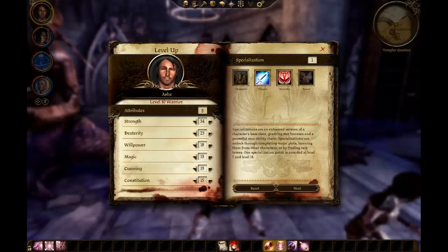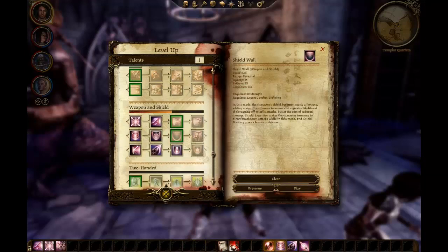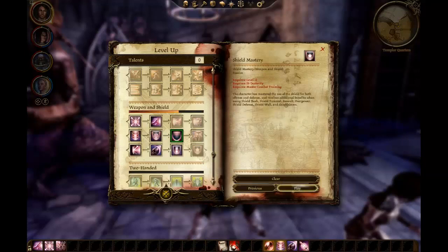So what do we do? We need more strength. Cunning is good — I think cunning is good for the rest of the game. I'm going to go with a few points in strength and go one in constitution — get his life up just a little bit. We can get Disengage, which he doesn't need yet. Death Blow is level 12. Let's go ahead and get Shield Wall, which is pretty much a better version of Shield Defense. In this mode, the character becomes nearly a fortress, adding a significant bonus to armor and a greater likelihood of shrugging off missile attacks, but at a cost of reduced damage. You don't do as much damage, but you also don't miss as much. Shield Wall it is.